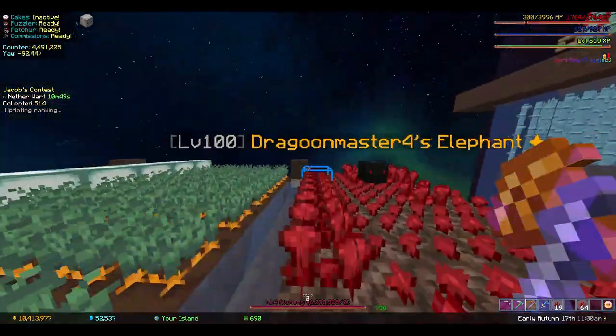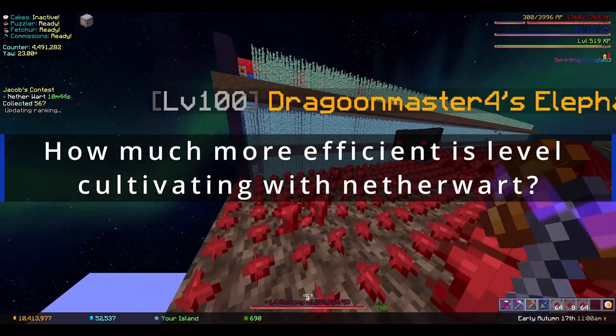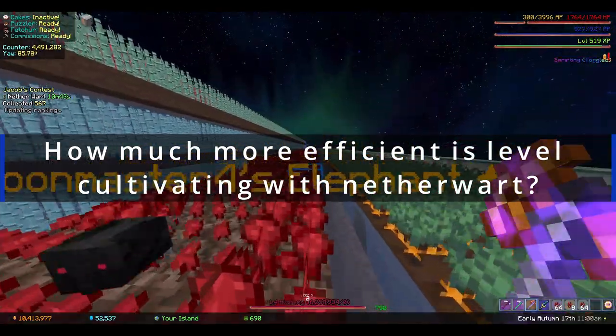So I thought, how much more efficient is it to break nether wart for cultivating than to break pumpkins?